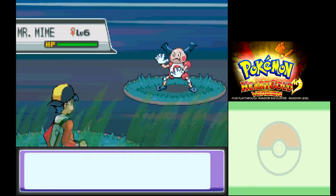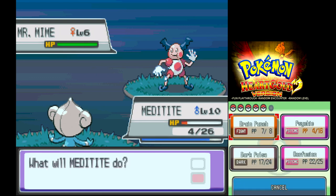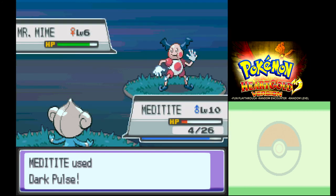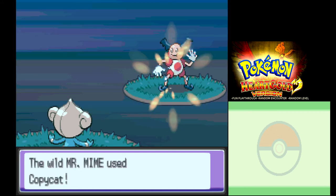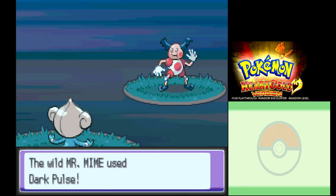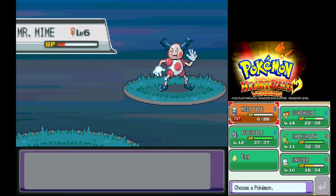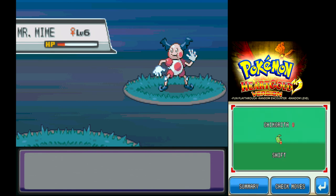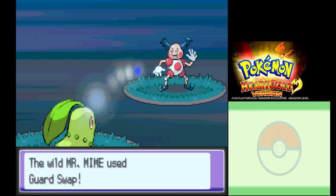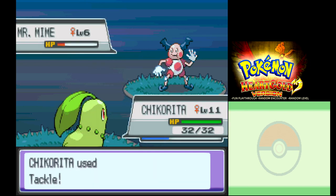Random encounter — Mr. Mime! Although I'm pretty sure Mr. Mime is meant to be about 5 foot. That looks about 2 foot — it looks more like a young Mr. Mime. I'll take my XP here. No, not Copycat — it's going to copy me! Smashed my own Dark Pulse. I'll send out my Chikorita. I haven't given Chikorita much love even though I just complained about it.